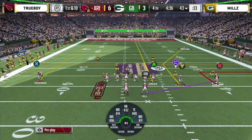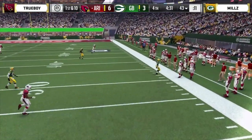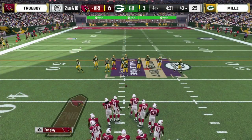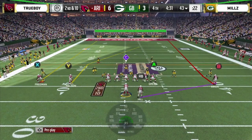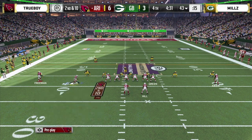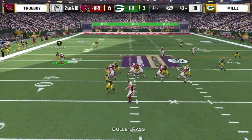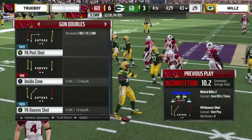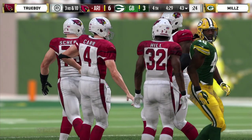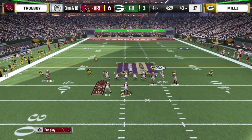Dupree almost got the block shed but stumbled. I like that defensive play call — one of the benefits of running this nickel-style defense is a uniform look. You have one middle linebacker and corners on each side, so you can send pressure off the left or right edge in either situation. We've seen Trueboy be very explosive on offense in past tournaments. Dupree there — didn't get to the quarterback but still made it happen. Mills is really starting to dial up the pressure on both edges, forcing the tempo against Trueboy.